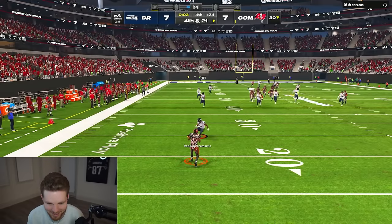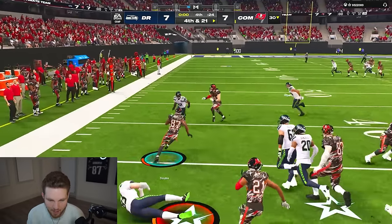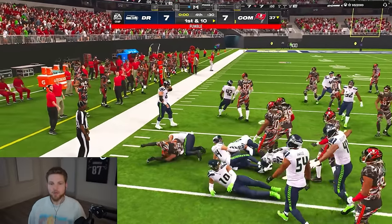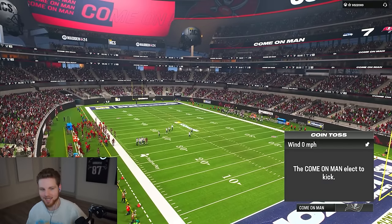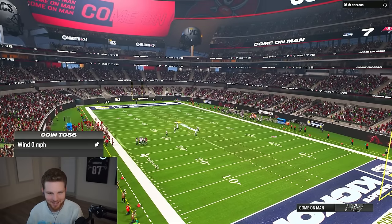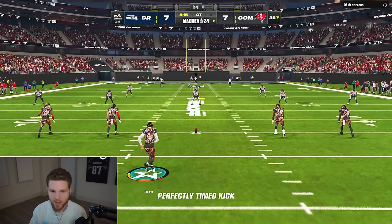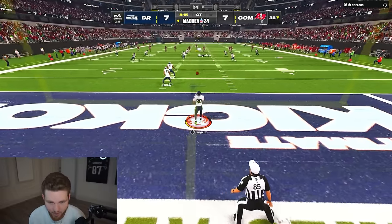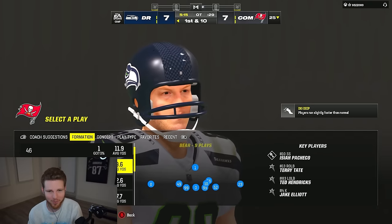Right off our fingertips — Dobs fumbles! No no no — pick it up! OT it is boys. We got the toss — do we receive or kick? I feel like we gotta kick. That's the right decision in OT — you get a stop you basically win the game. If he scores we go down to score and go for two to seal it. I like our two-point offense. I'm already thinking too far ahead — we're just going to get a stop, that's all.